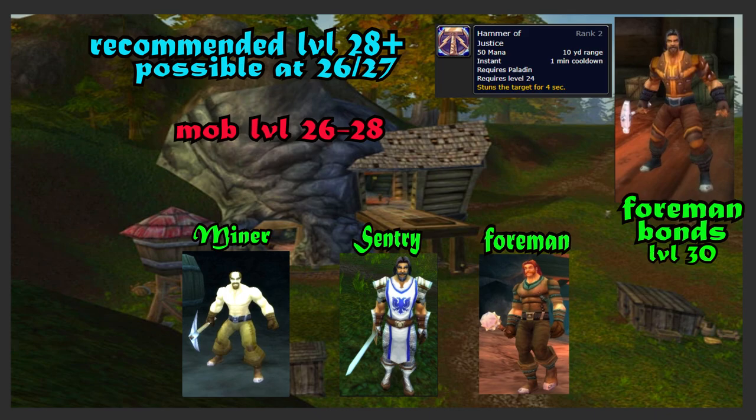The only guy you have to worry about inside the cave is Foreman Bonds, level 30. He's got Hammer of Justice — super annoying.